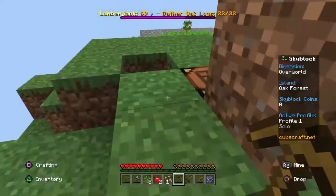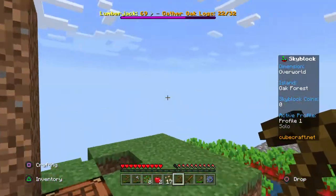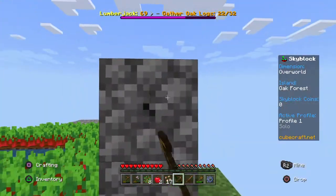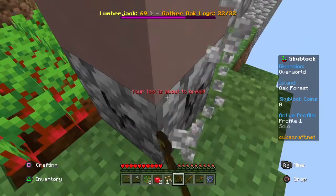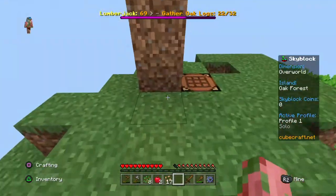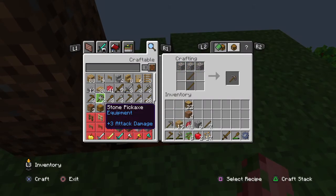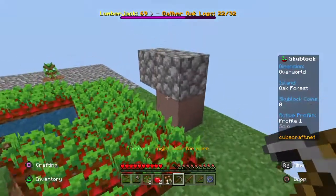Is there anything you can find on the sides of the map? I think we should probably be gathering some type of materials. Now let's craft a new one — there we go, we have a pickaxe.